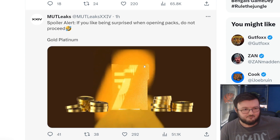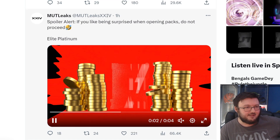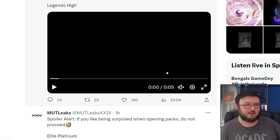So now there's Gold cards that can be QuickSold for coins? Okay, that's not what I expected. This is Elite Platinum — that's what we always expect. And there's Gold Platinum now. Okay, there we go.